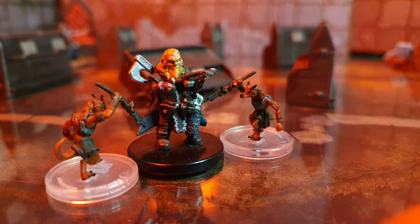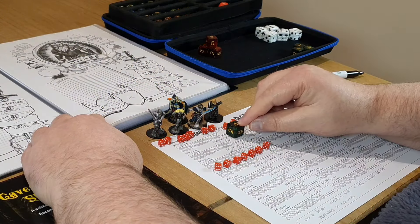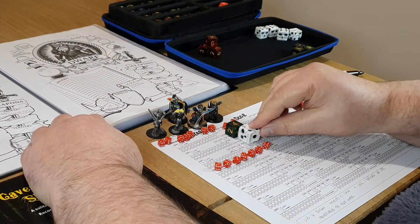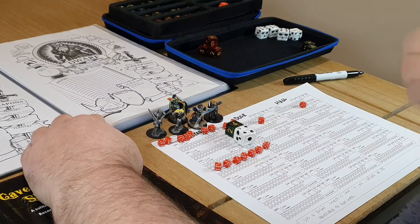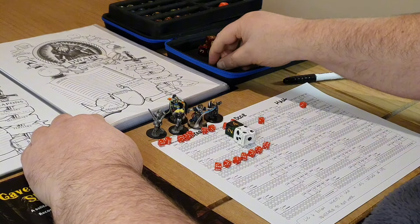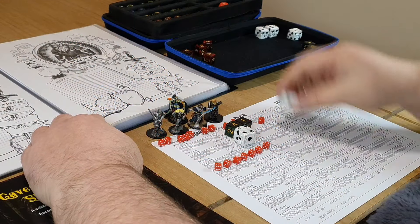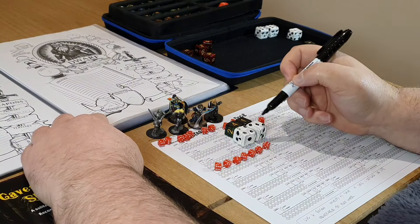Standing face to face with the demon horde, Crumble Algumbeard the dwarven warrior readies himself. The first of two demons stabs at his body, hitting its mark as Crumble fails to defend even with his plus two defense. However, Crumble manages to save against the poison, taking only one wound. The second demon stabs for Crumble's foot, drawing blood as he fails to defend again and also fails the poison save, dropping his defense to plus one and his health by two — down to six.